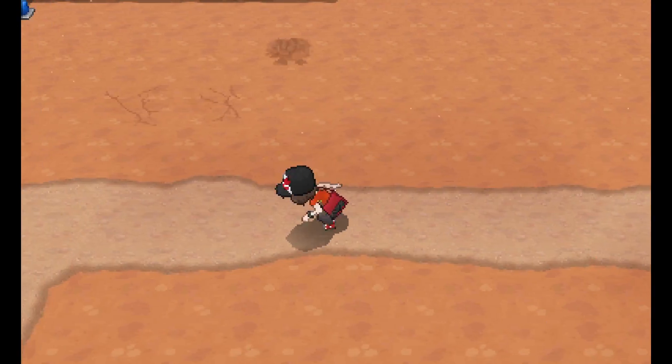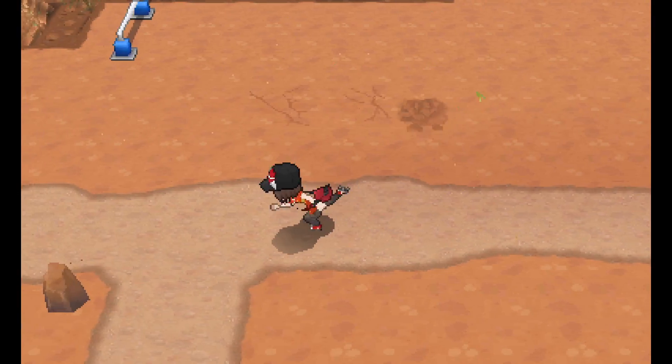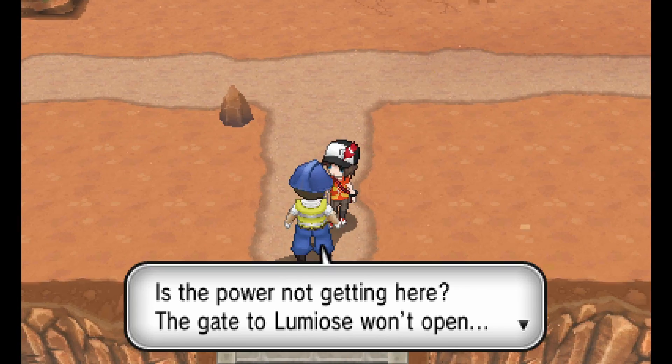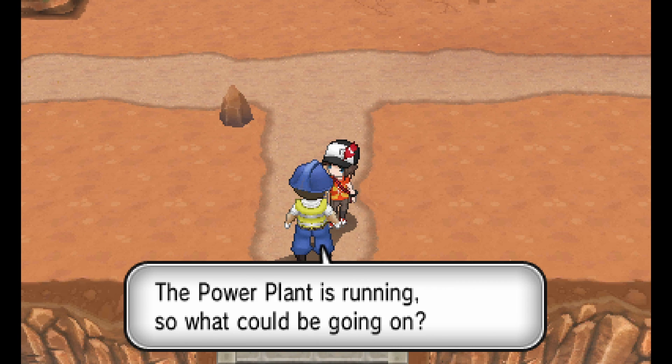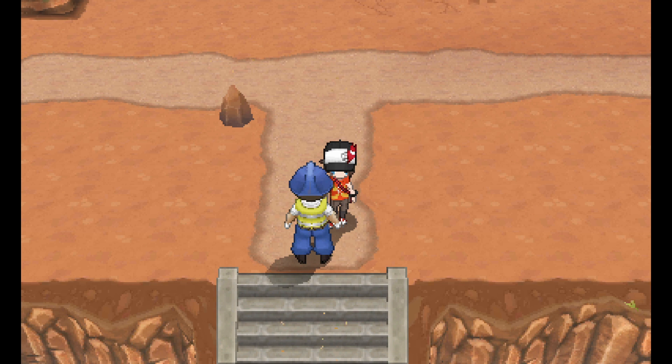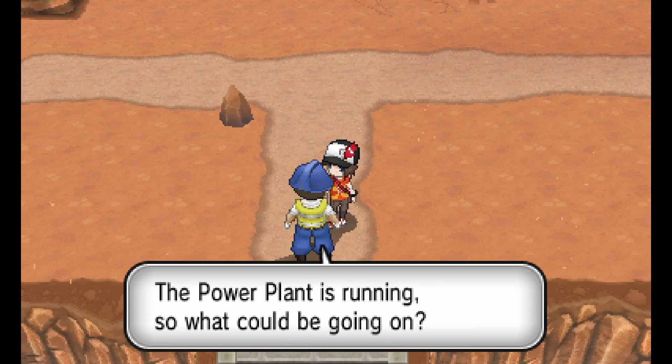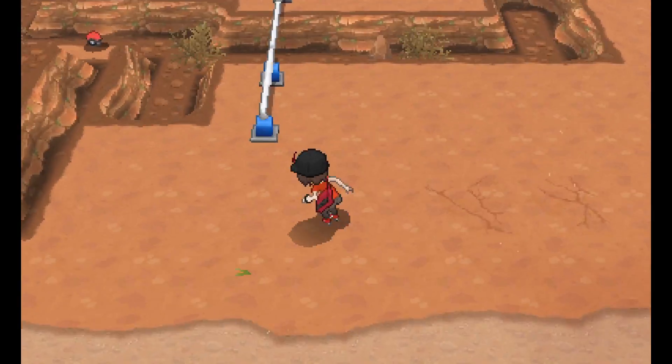I'll follow the path - I don't think the dust clouds can get onto it. And here's the gate: it won't open since it's an electric gate and the power is out, so we need to restore the power. But it's running somehow, so something's up.